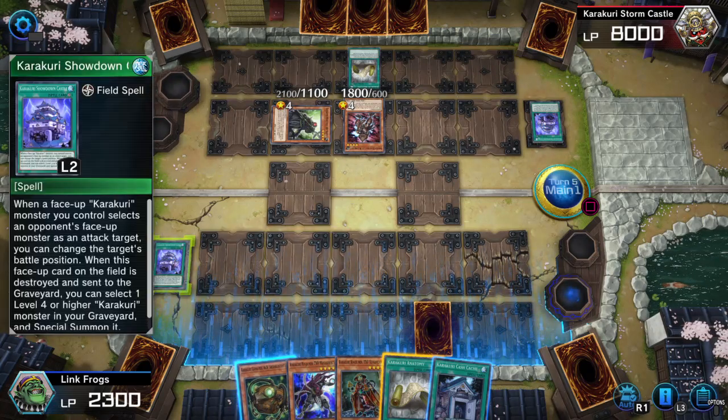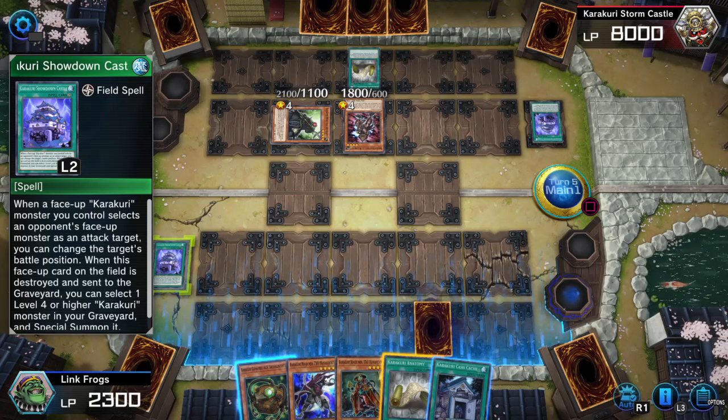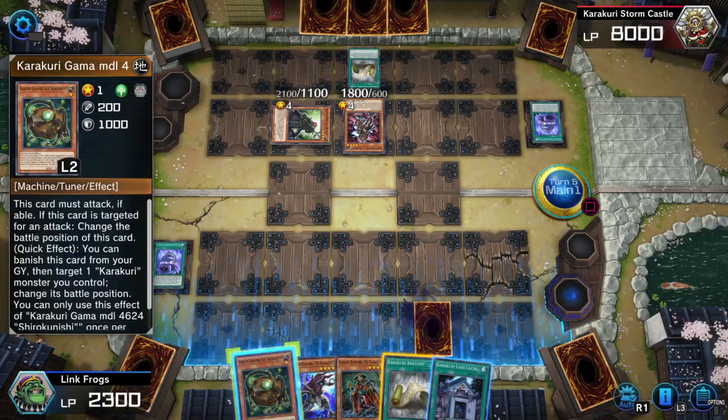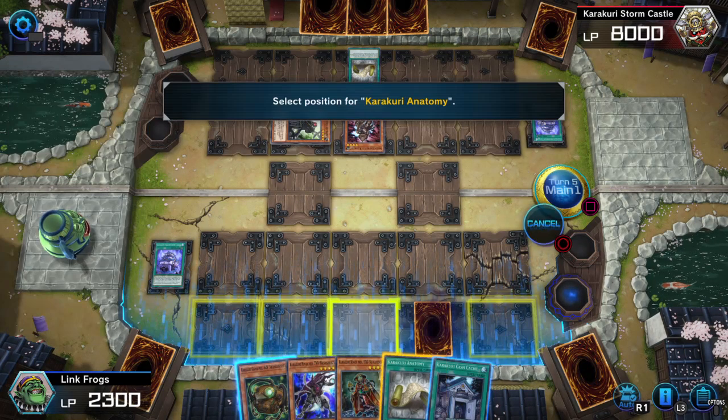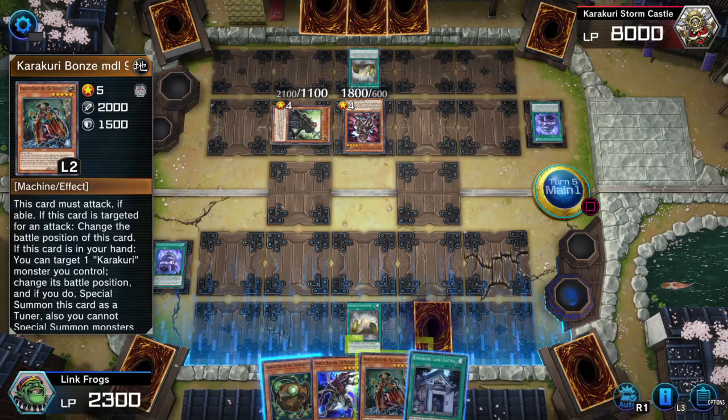Now what does the field spell do? When a face-up Kura Kuri monster you control selects an opponent's face-up, you can change your target's battle position. When there's a face-up calling, the field is destroyed. So I'm gonna go ahead and activate Anatomy.